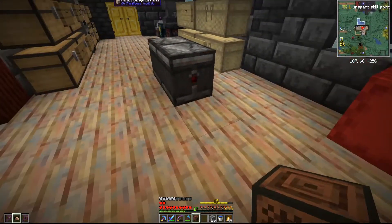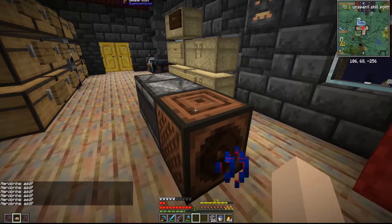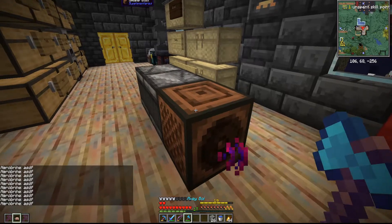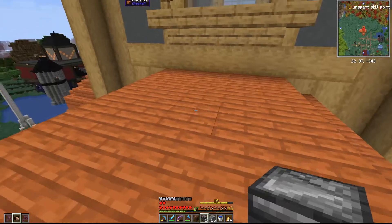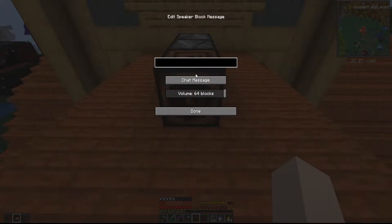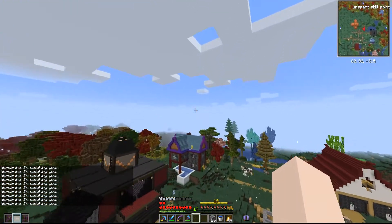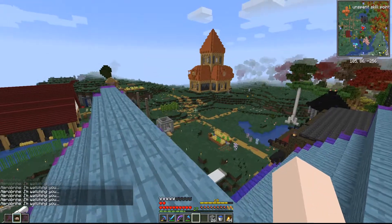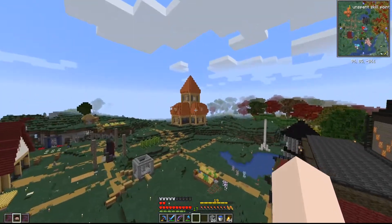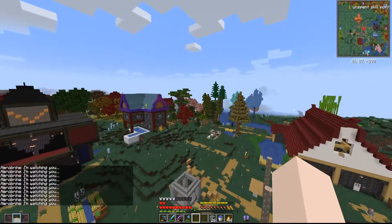We have an observer clock where we can place this down, put in a message, and it just spams the chat. Let's go put this above Rob's base for revenge. We're going to go right to the back of his roof and set it up - it'll just be Herobrine saying 'I'm watching you.' Every time he's at his base he's going to get that spammed in the chat. If I fly to my base it should stop - yeah, you can see the chat clears. And every time you fly close to Rob's base, it just says 'I'm watching you.' That's hilarious.